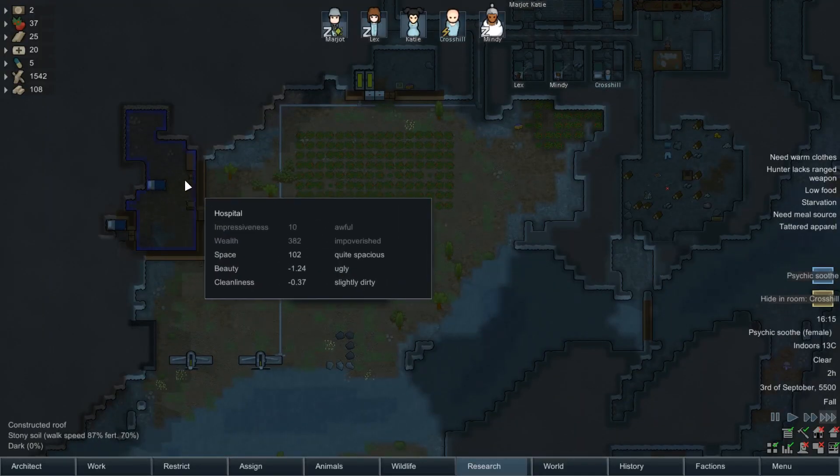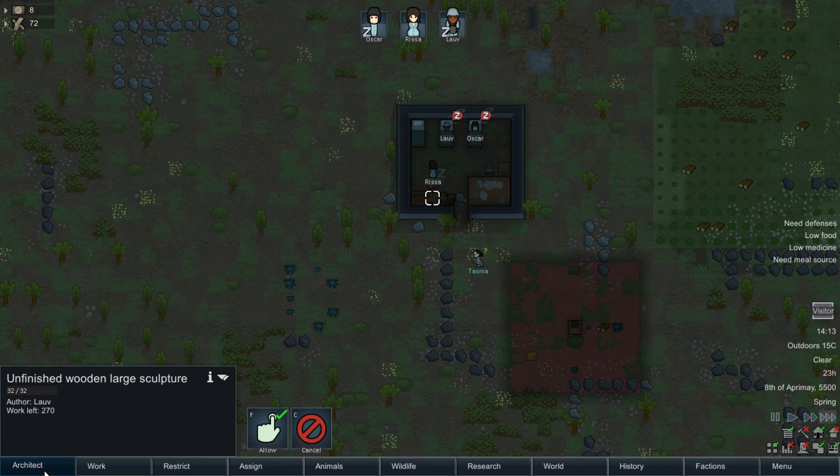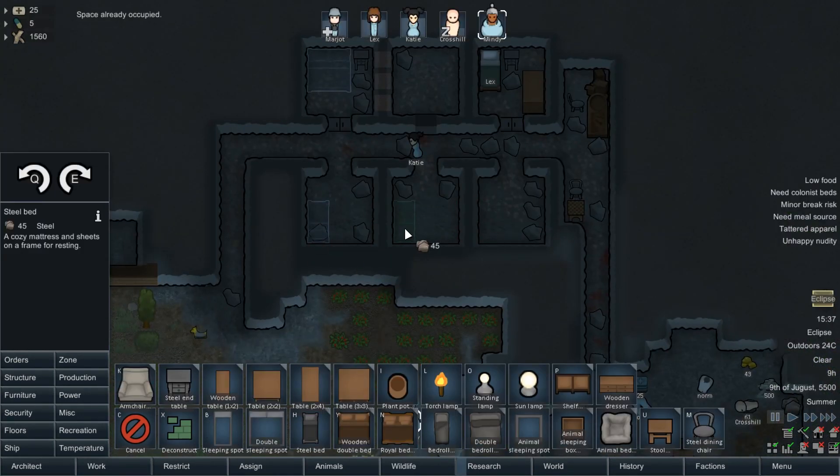The design of your base is important, as small inefficiencies can quickly build up into big ones. Initially, you might want to build a single mega room that acts both as a barracks and production facility. This is good early on, but characters don't like sharing rooms. Even worse, production facilities make the room ugly, making the characters even more unhappy. You should try to build each character their own room — the higher quality the furniture, the nicer the room.